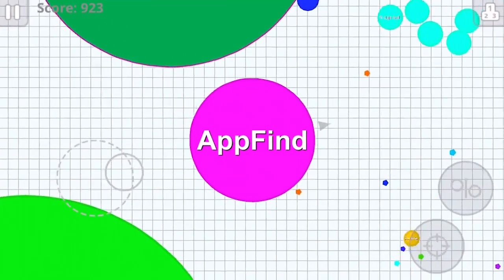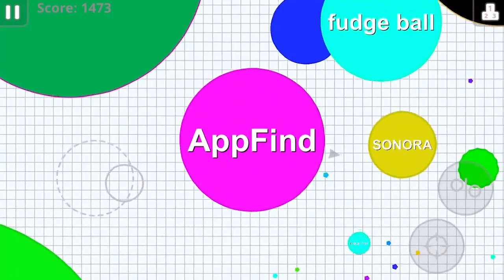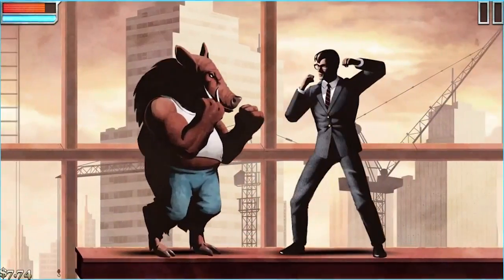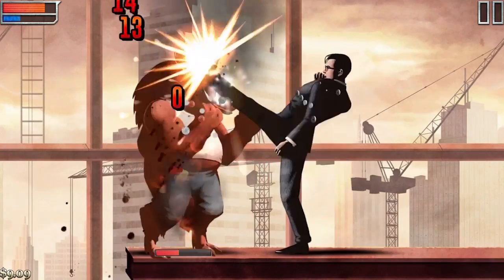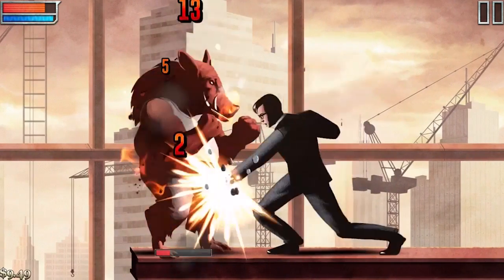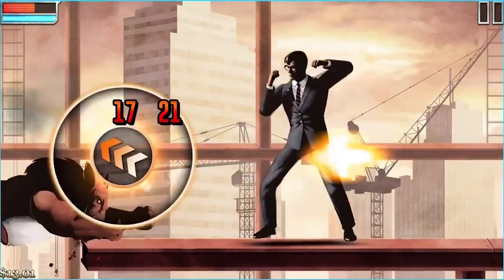On this episode of App Spotlight, we swallow rival blobs whole in the new mobile version of Agario. Then we take out evil monsters and enemies while still looking sharp in The Executive. These are the best mobile games this week, and this is App Spotlight, episode 32.